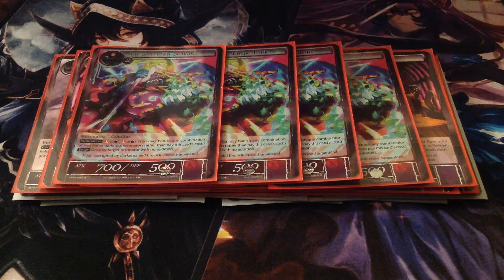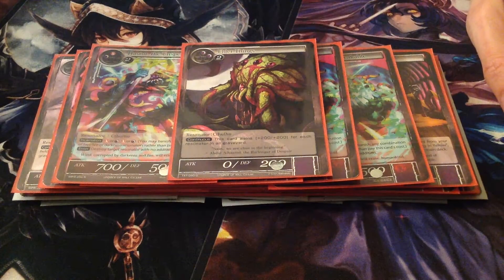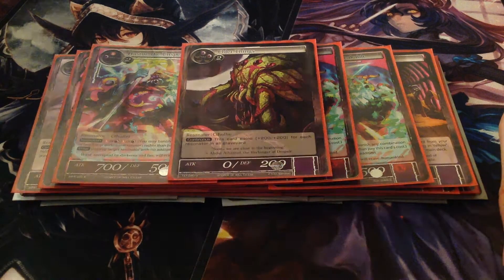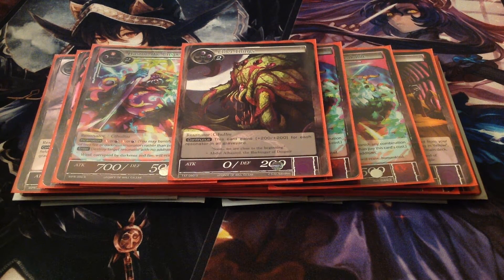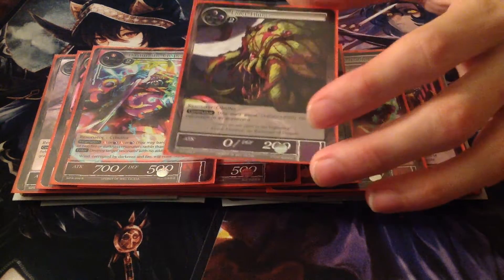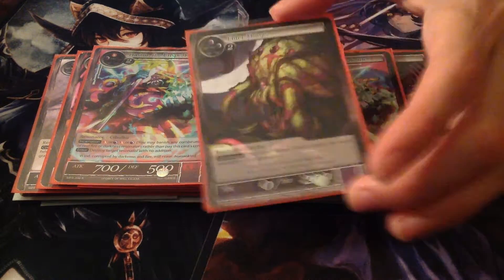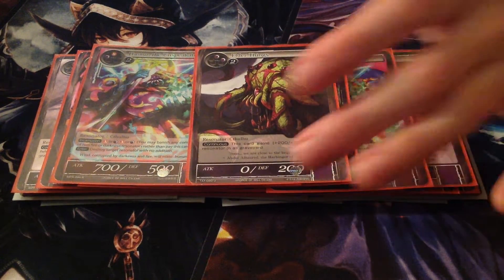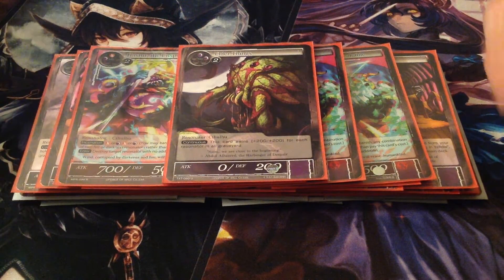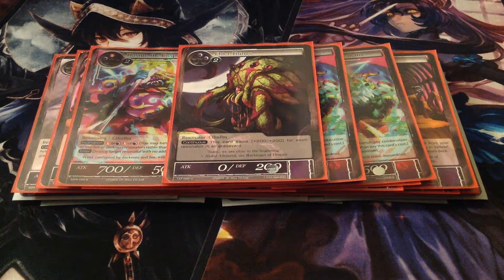Last 4-drop — we're teching in one Elder Things. He gets plus 2-2 for every Cthulhu resonator in your graveyard. Late game, if they get rid of your other creatures, or you can combo it with Beoxi late game, he just swings in for the nuts and it's hard to block him — or people waste their kill spells on that so your other dudes can just swing in.